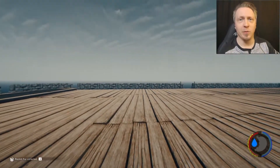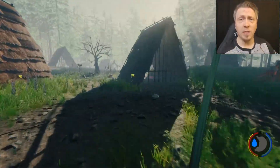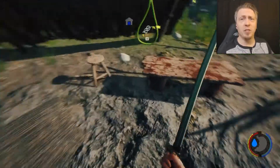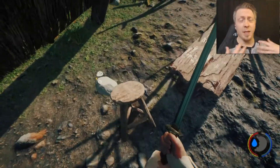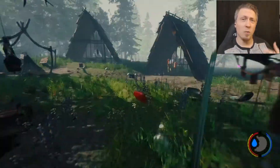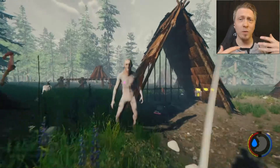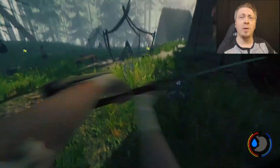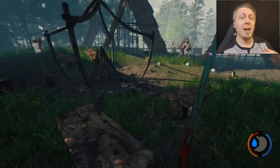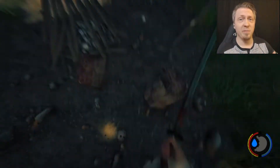One of the most noticeable changes cosmetically is that the cannibal villages are going to have a more lived-in look. We have a large number of new decorations — chairs, stools, buckets, bowls — all scattered around the cannibal camps to give the idea that they are actually living there. Unfortunately, right now there is no way to steal this stuff to take back to our own base for decoration, and I honestly don't think that will ever be the case given the large emphasis on decorative building.